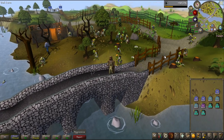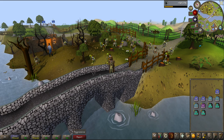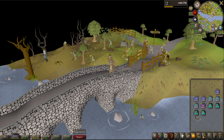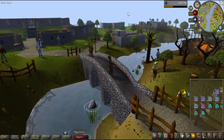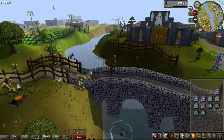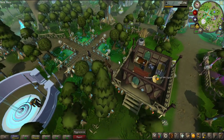The classic Lumbridge. This is how it looks in the HD graphics, and if I turn it off, you will be surprised — look how boring this looks. I mean, this is what we're used to, but when you put on the HD client, you can't believe that we actually played with those graphics. It is insane. As an RS3 player who's played it a lot, this looks pretty similar to that.